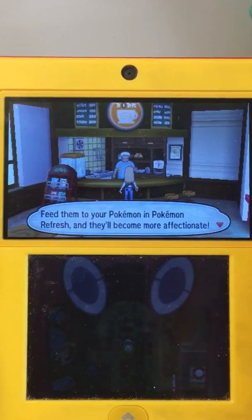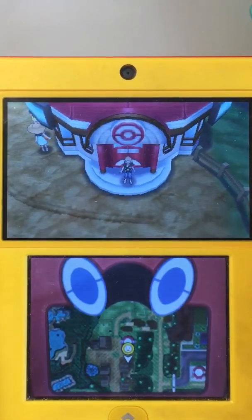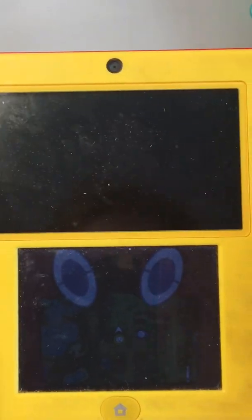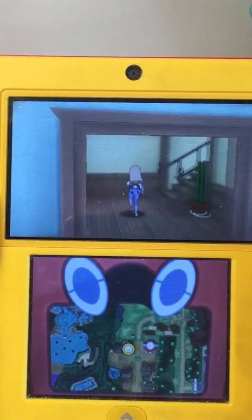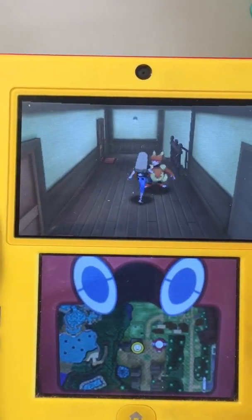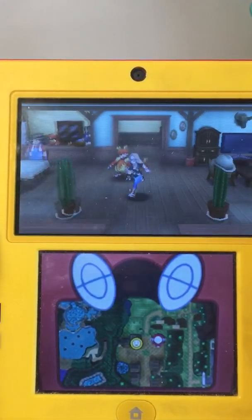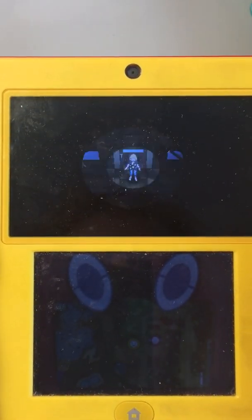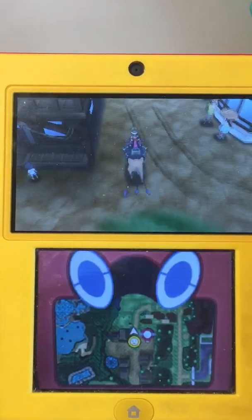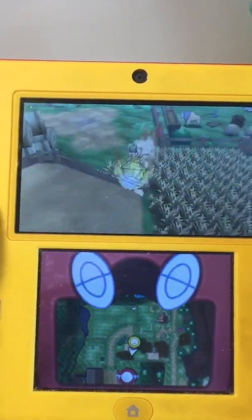Pokemon Ultra Moon is basically very different from this, actually. There's mini games and stuff. You guys, just watch it, it's fun. So, this is the house. If you talk to this Pokemon, it gives you something. Yeah, there's houses down there. This is my favorite part of Akala. I really like the ranch.